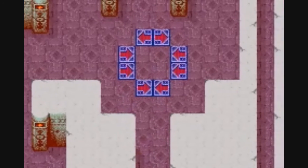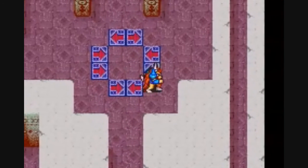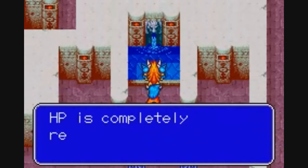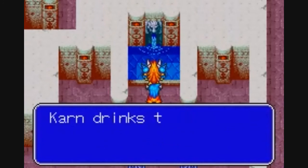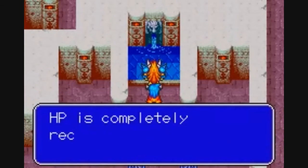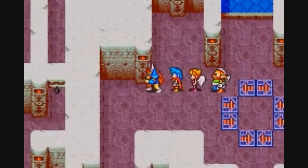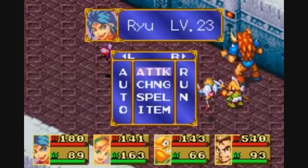Now, this is one of the main gimmicks of this dungeon — those arrow tiles. If you step on one of those, it will transport you two spaces in that direction. I have a hunch that this is going to be playing a big factor in us getting through this dungeon. We're going to have to try and manipulate our way through those arrow tiles.